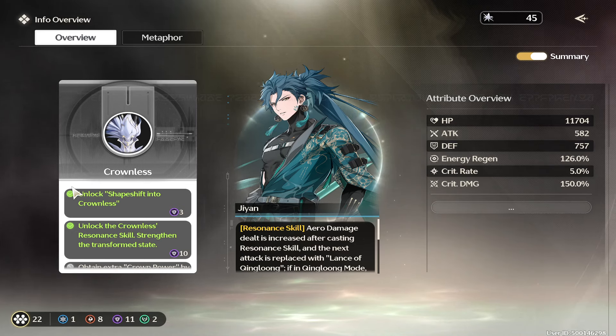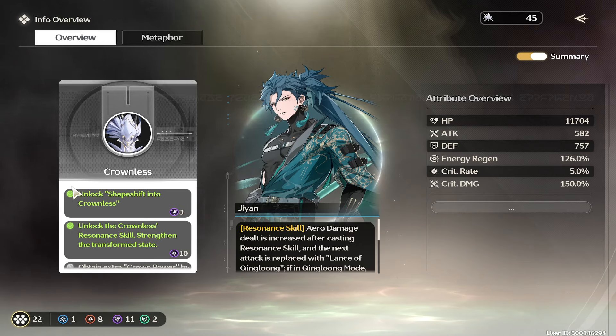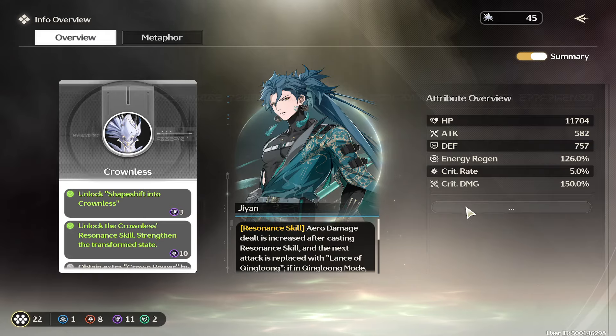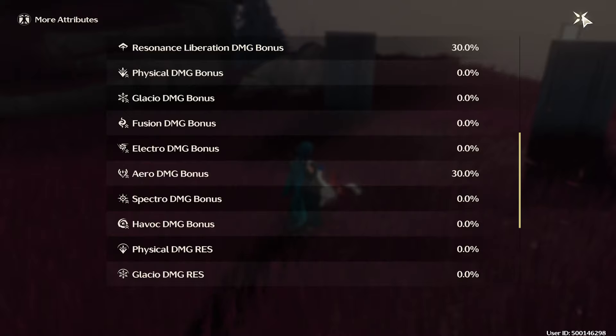But when you unlock the next state, you're able to stay in it and run around and take no damage. Think about that on certain bosses — if people are not masters of dodging, you can just continuously do a lot of damage. It gives you an attribute overview here as well; you can click on that and scroll down to see everything your character has.